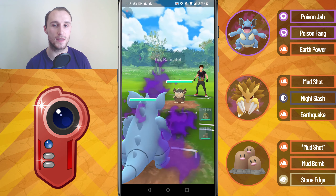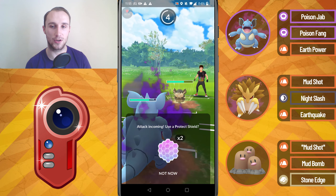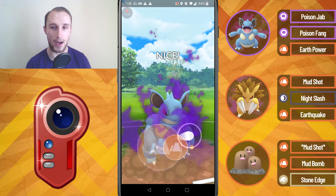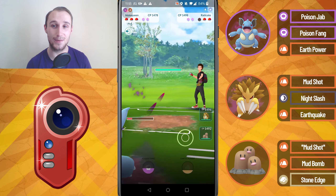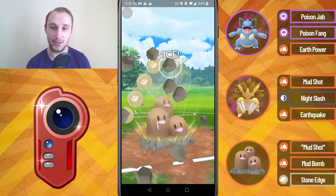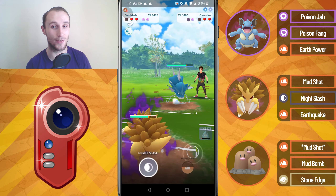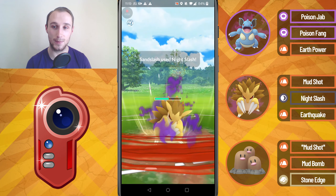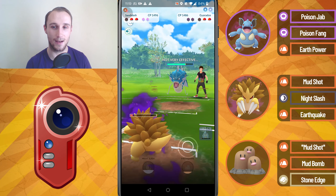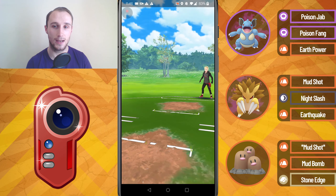We enter the very first battle leading into an Alolan Raticate — a pretty neutral matchup. They go for Crunch straight away. We go for Earth Power, which KOs since they don't shield. Then we're met with a Waterfall Gyarados — very bad. We try the Stone Edge but they know about it. This is the worst Pokémon for my team: not only is it a Water type, it's also Flying, so it resists all Ground type moves. We get a Night Slash shielded, but it's a CMP tie and we go down. No point shielding since they'd Waterfall farm us completely, and we end up losing.